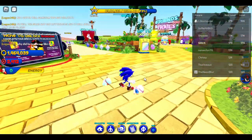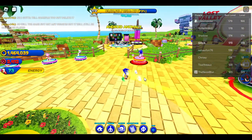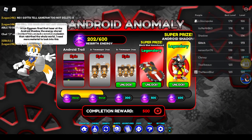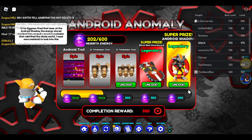The first thing you're going to want to do is head over to the Android Anomaly. I already own Android Shadow and Shadow, but what you're going to do is collect rebirth energy and get 600 to unlock Android Shadow.